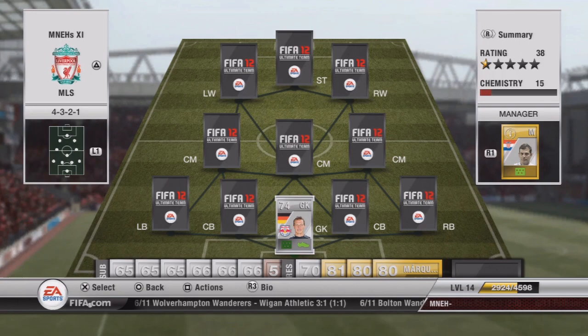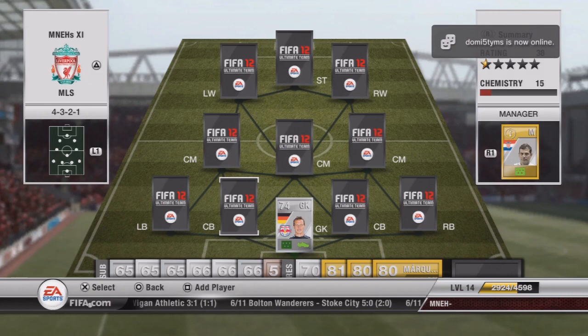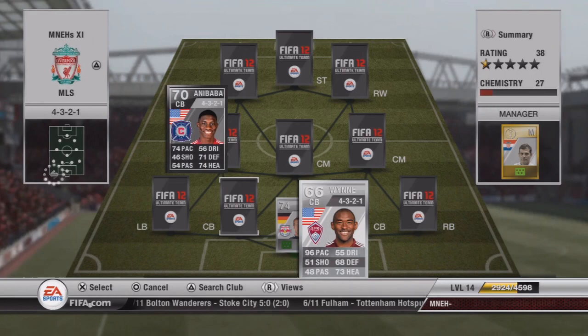We'll start off with the goalkeeper first. There are no gold goalkeepers in the MLS so you've got to stick with silvers, but Rost is a good solid keeper — he's going to cost you about a thousand coins. There is an inform silver keeper but he's going to be really expensive because he's a silver in-form, and there are only silver keepers in this league.